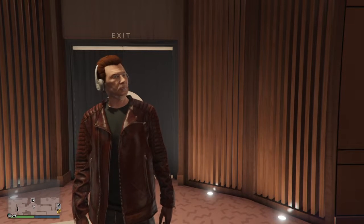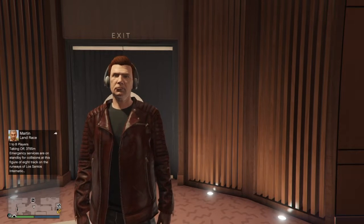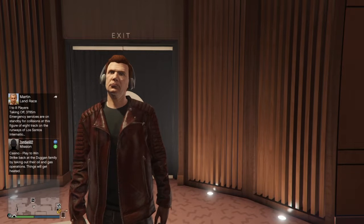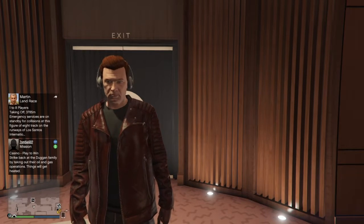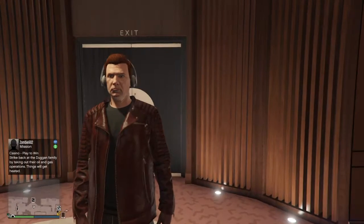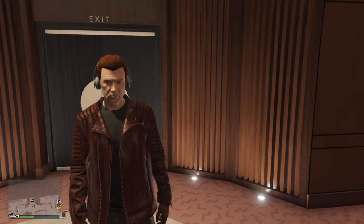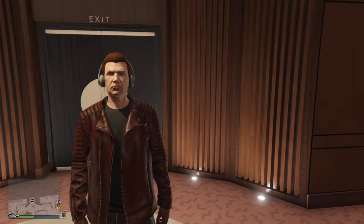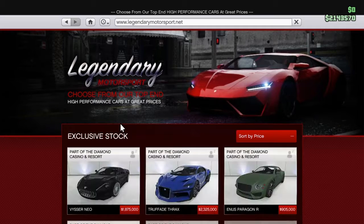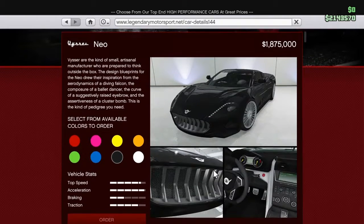Hey guys, so today I'm doing another GTA video where I'm going to customize one of the new cars that got added to Legendary Motorsport. Now before you say anything, I know that my Ferrari ended up looking kind of nice, but not many people liked how it looked. It has actually been changed a bit because I took a look at it and I was like, yeah, it does look a bit strange. So I'll show that probably in a minute when I go to get my new car. But the new car customizing is based on a Spyker C8 Aileron, I think you pronounce it. It's also kind of based on an Aston Martin DB9. It's kind of a mix of the two.